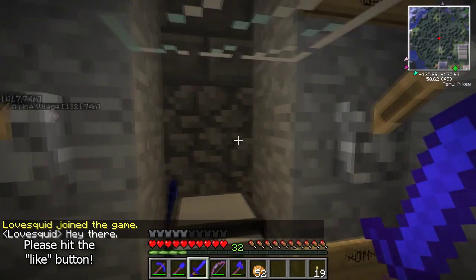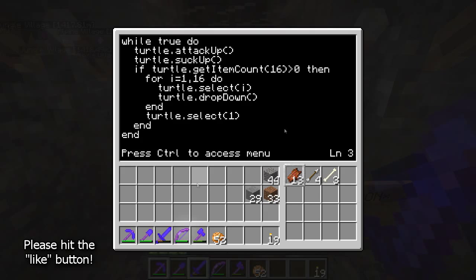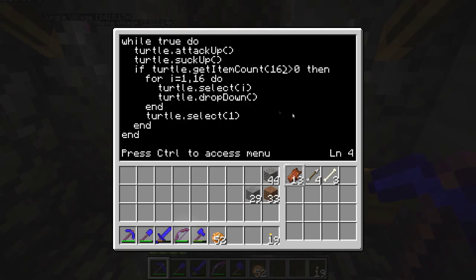We've also added 'turtle.suck up' — this was back when we were still using the smoosh command and sometimes things would die before the turtle actually hit them, so we needed it to suck up the items. The next line: 'if turtle.getItemCount(16)' — that looks in slot 16 and counts the items. If it's greater than zero, we step through slots 1 through 16, select each one in turn, and drop down into the chest below. Once that's finished, we say 'turtle.select(1)' to go back to slot one. Then we end the if loop and the while loop, and start again.